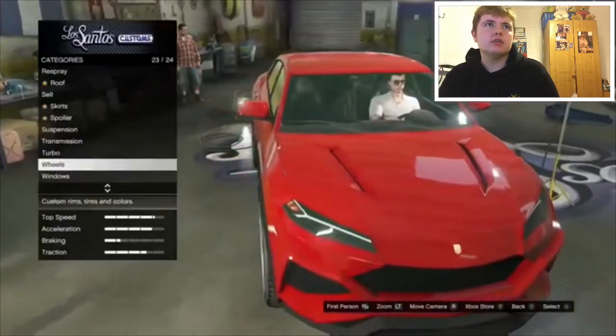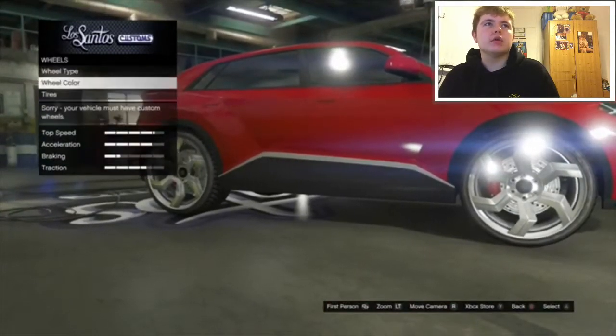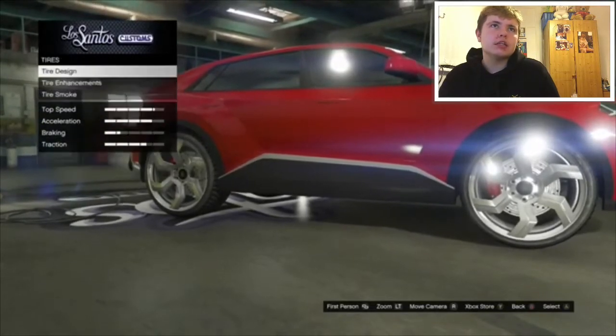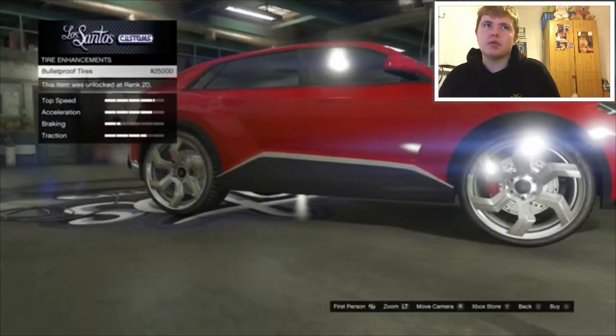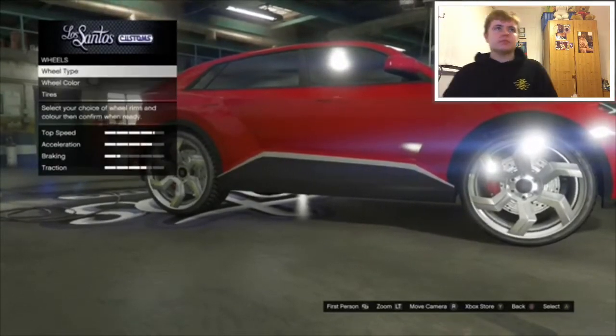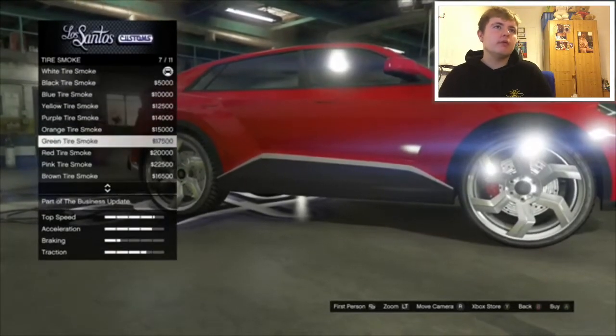Wheels. Tyres — tyre enhancement, bulletproof tyres. You have to have bulletproof tyres, don't you? Because I'll keep that up with bulletproof tyres. Tyre smoke — I'm going to have to get red, because red's my favourite colour. Red. There we go.